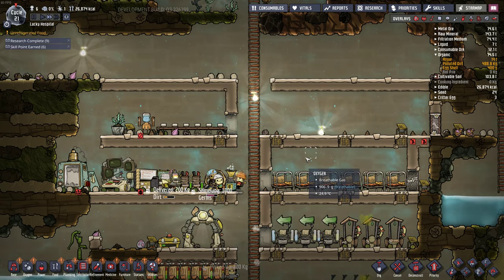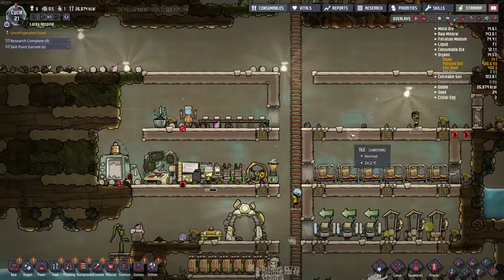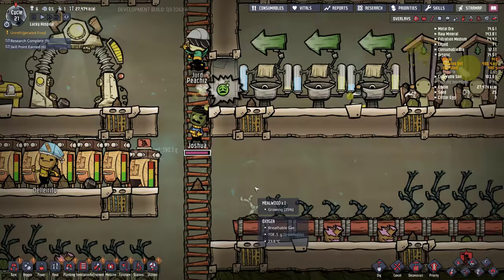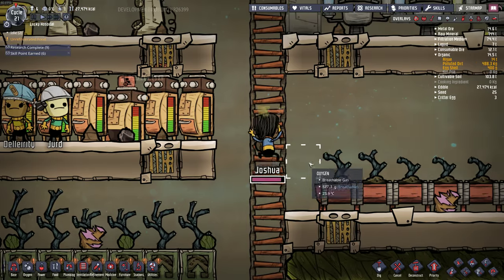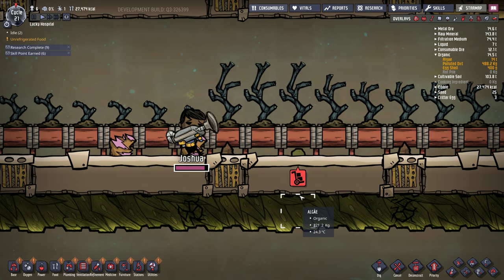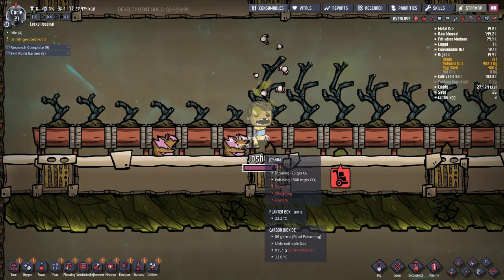So that slime lung will start to accumulate in the base now whenever they cough. But it will die off in clean oxygen. So things might be okay. I was reading the forums and people were complaining about how slime lung works now — when they cough there's no easy way to quarantine them. But I figured it's pretty easy: we can just make a little room for them that we lock them in. Oh, here he is. Look at him. Oh jeez. Joshua, where'd you go? Look at you — you're not a happy camper. I wonder if we can catch him in mid-sneeze.